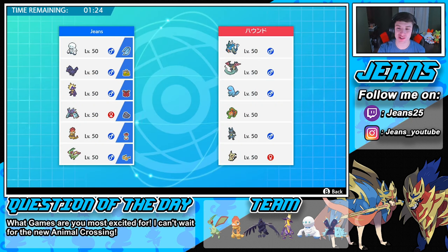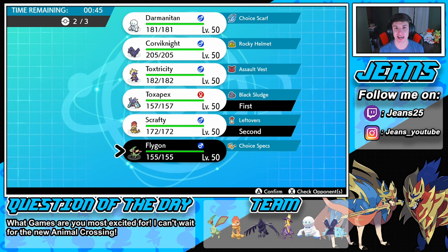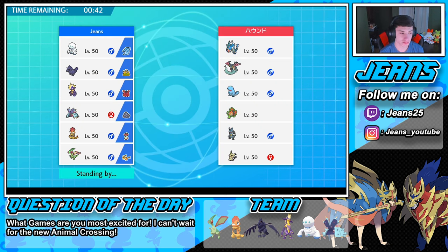The opponent is rocking Gyarados, Dragapult, Quagsire, Rotom-Mow, Lucario, and Mimikyu. He has a very physical attack team, so Toxapex and Corviknight can come in here. We'll go Toxapex, Corviknight, and Flygon in the back end — or Toxapex, Scrafty, and Flygon. I definitely want to get both Toxapex and Flygon some action in this match. No flying types, but Lucario would be super effective to Scrafty. I'm going to lead with Toxapex into Scrafty and Flygon in the back.